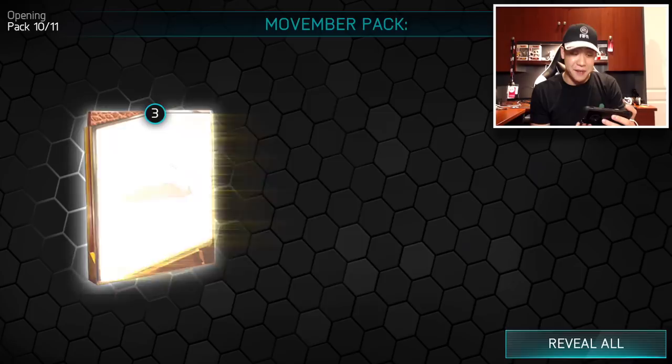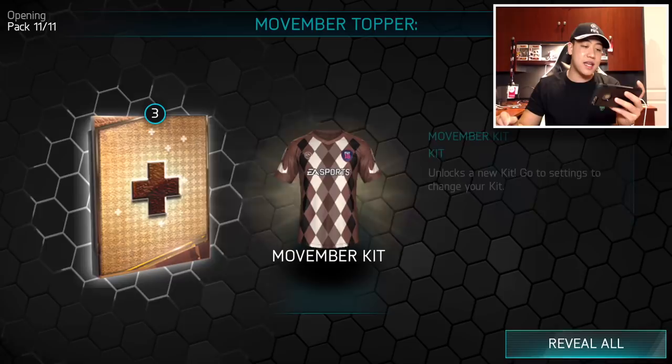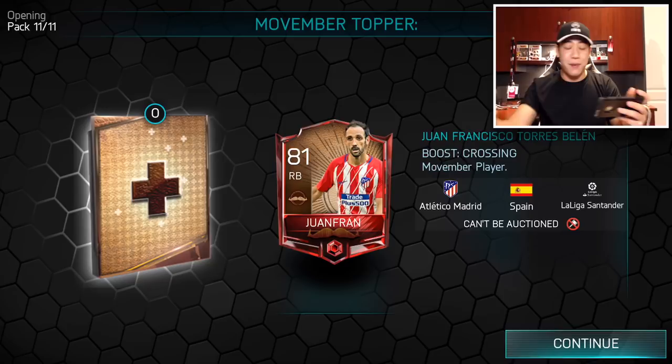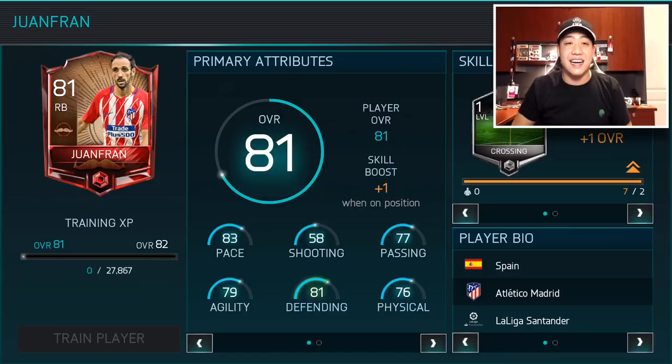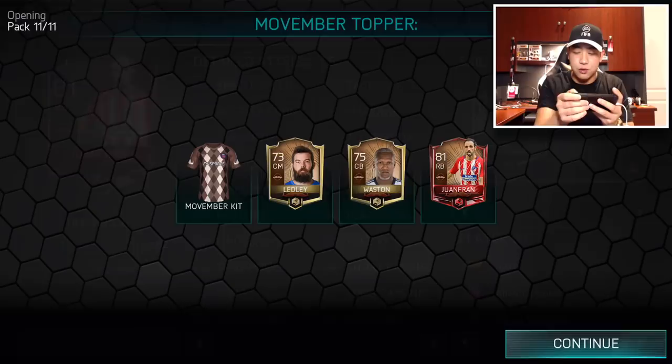Here's our final pack in the first bundle. We get absolutely nothing in the whole bundle. But here is the bundle topper, guys — are we going to get an elite? There's our Movember kit. Red paint! We get red paint, guys, and we get the 81 overall — so we do get an elite! At least we do get an elite in the bundle. 81 overall, Spain, Atletico Madrid. And there is the Movember kit — so if you guys want that kit, you will have to go ahead and buy that bundle.